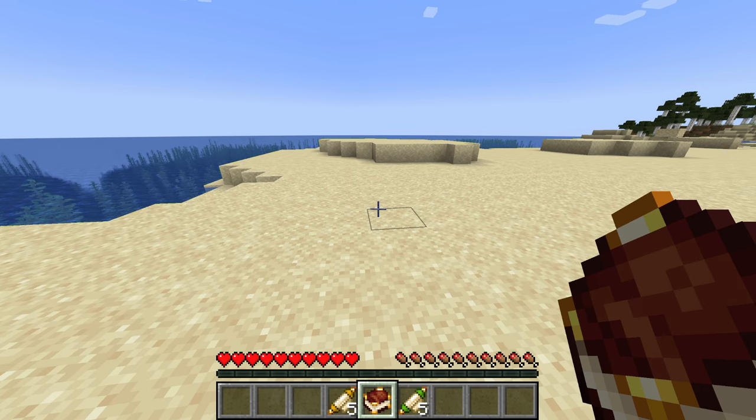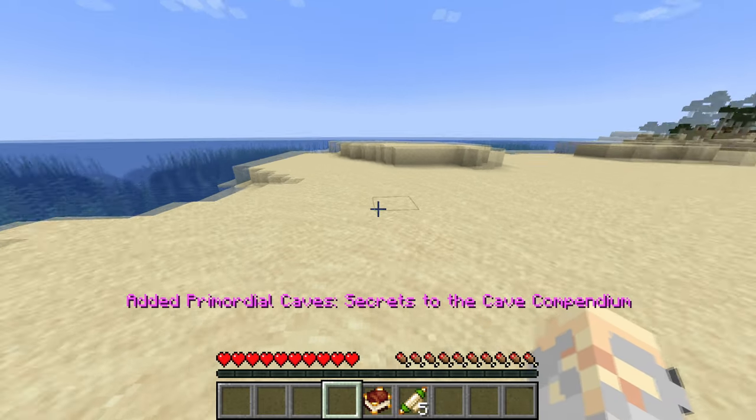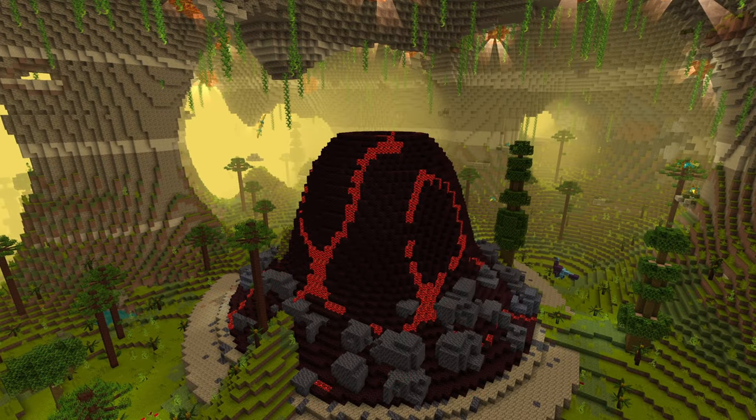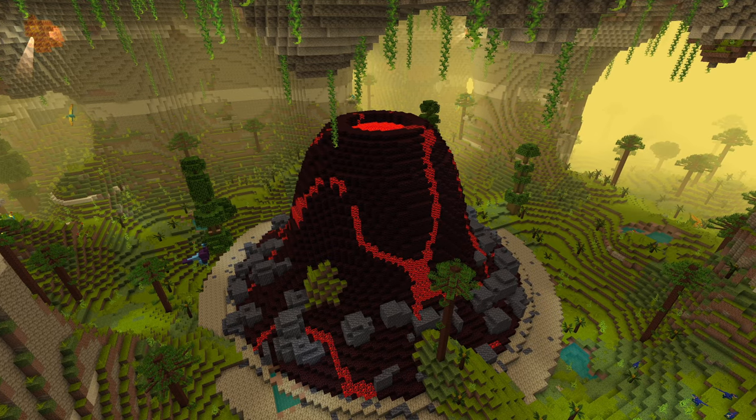One can now add another chapter to the Primordial and Toxic Caves, called Secrets, by just using the Cave Codex. This latest update of Alex's Caves adds volcanoes to the Primordial Caves, made of flood basalt and primal magma.